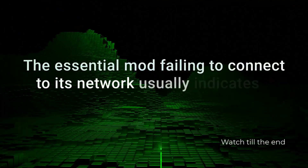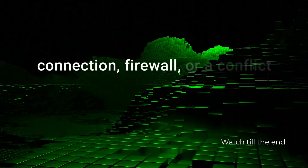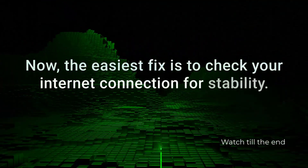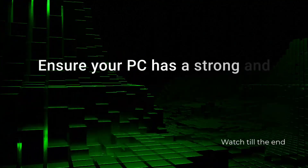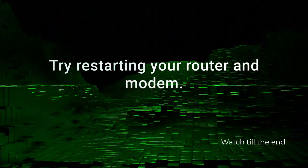First things first, the Essential Mod failing to connect to its network usually indicates a problem with your internet connection, firewall, or a conflict with other mods. The easiest fix is to check your internet connection for stability. Ensure your PC has a strong and stable connection, and try restarting your router and modem.